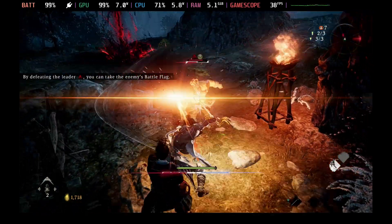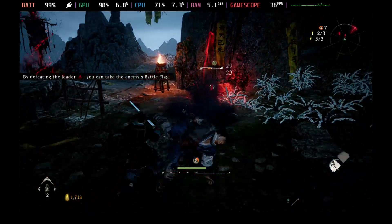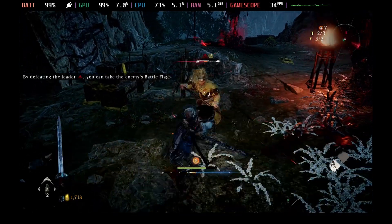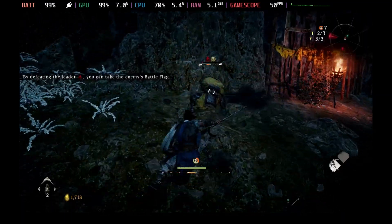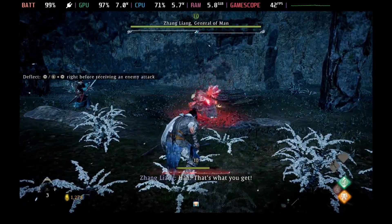This brings some awesome fixes to Wolong Fallen Dynasty, which not only fixes the graphical issues that were being encountered, but it's actually improved performance quite a bit for me. I've noticed that this is much more stable now and does hold over 30 frames per second pretty solidly, and it even pushes 40 on a lot more occasions now. The other thing I've noticed is especially in the boss fights, it does feel much more snappy.